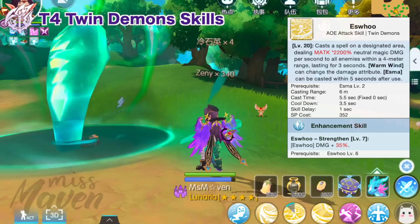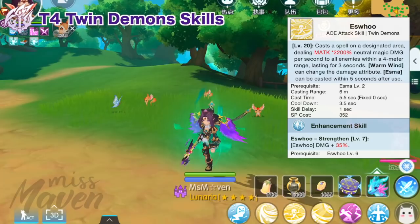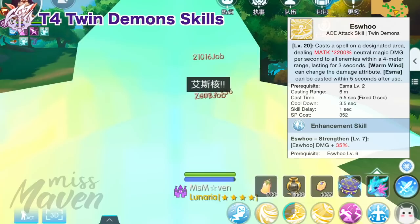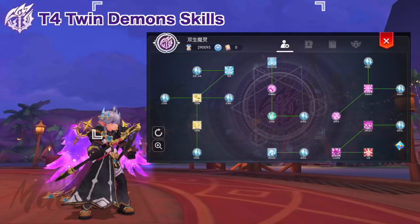Then we have Eshoo, your primary AoE damage skill — it lasts for 3 seconds and deals AoE neutral damage per second to all enemies within a 4-meter radius. Similar to other E-skills, its element can be converted by Warm Wind. It deals good damage especially with ghost element buffs, so it will be really useful in large-scale battles such as GvG, Oracle, and Echoing Corridor. The other skills of Soulbinders are designed for granting buffs to allies and debuffs to enemies, which will be discussed in the next episode.